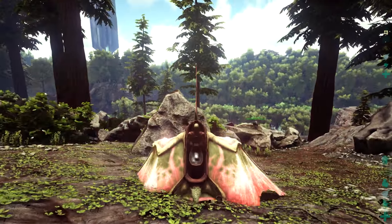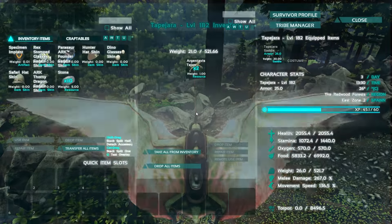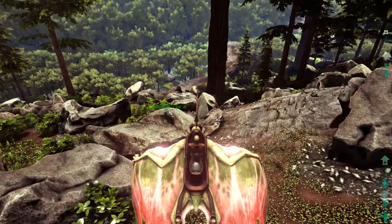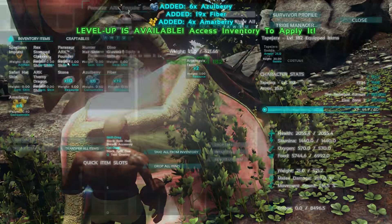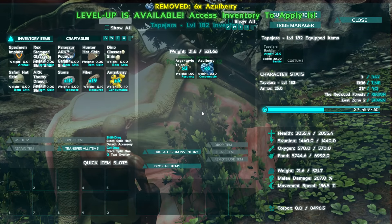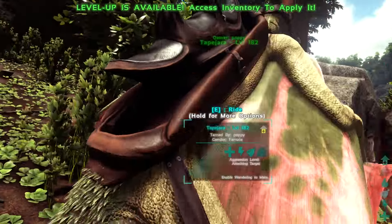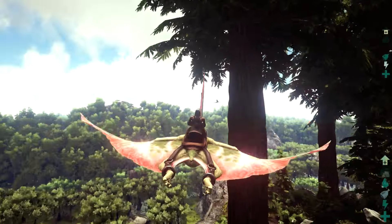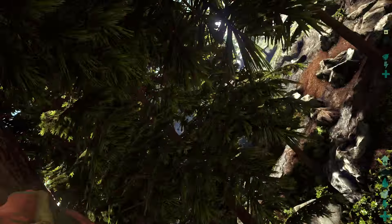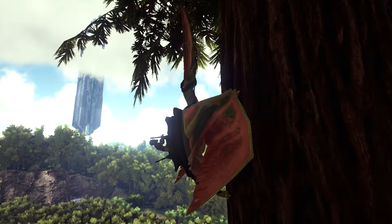To tame him, just use tranq arrows or anything tranq-related, knock him out. I wasn't sure if he was a meat eater or vegetarian — I threw some berries on him and he didn't eat them, so he's a meat eater. Prime meat will tame him well. Not sure what kibble he takes. That's a quick overview — hopefully you enjoyed today's video. There are also night vision goggles and another smaller flyer native to the redwood biome still to cover. Thanks for watching!